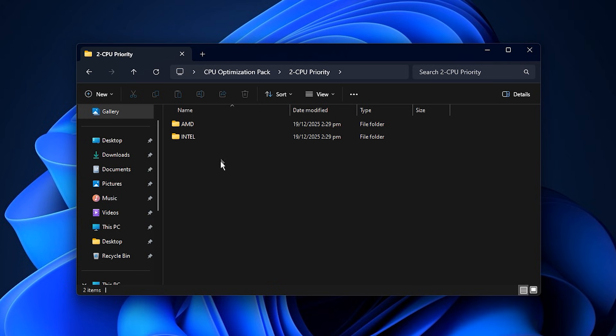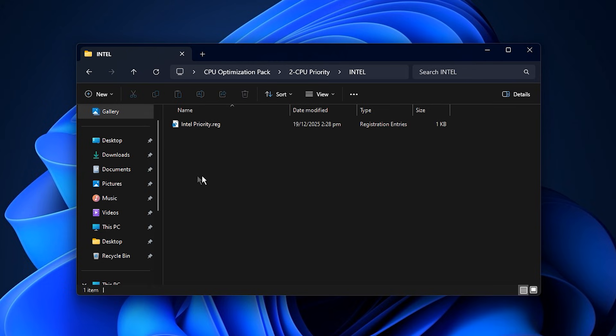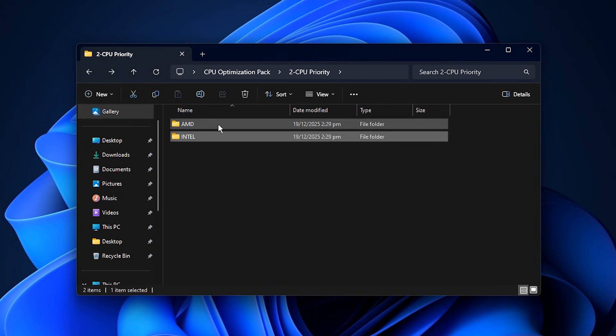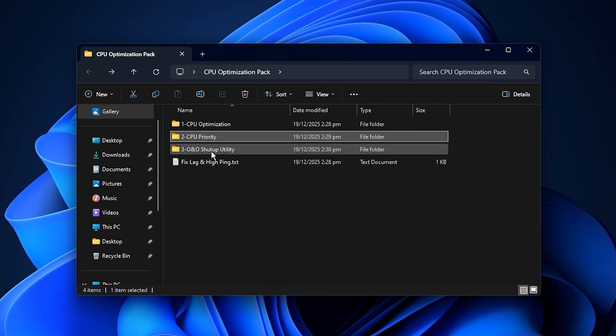Next, open the folder named CPU Priority. Inside you will see two separate folders — one for Intel CPUs and one for AMD CPUs. Select the folder that matches your processor. If you are on Intel, open the Intel folder and run the file inside. AMD users should do the same from the AMD folder. This step applies CPU-specific scheduling and system-level optimizations, allowing Windows to allocate more processing power to games rather than unnecessary background tasks.